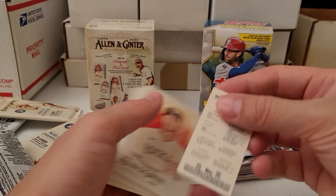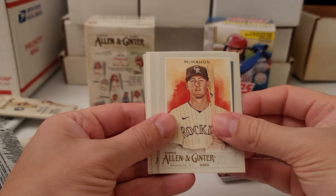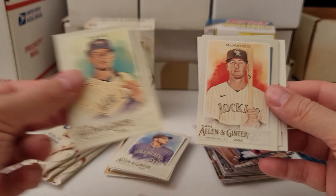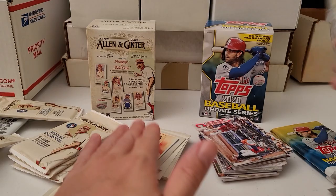There's a nice Rollie Fingers — on the back just normal Rollie Fingers. McMahon, Acuna Jr. — always nice to have him. Hamels, Red Burl, Kevin Biggio — that's pretty slick. I don't think we've pulled a rookie out of Allen and Ginter yet — have to keep an eye on that.